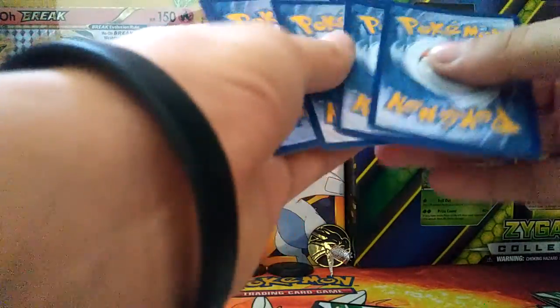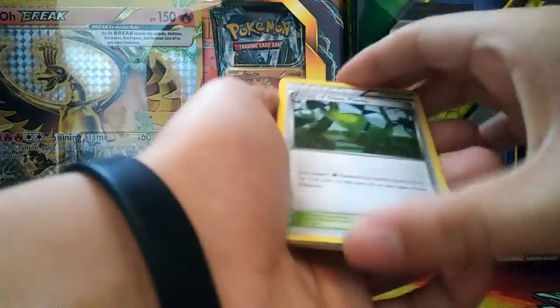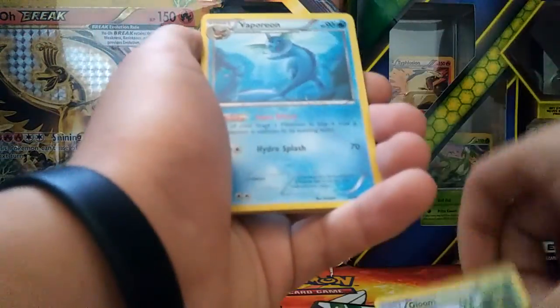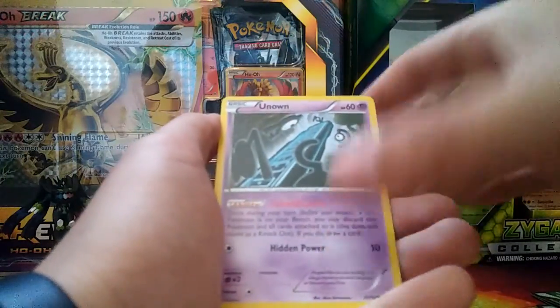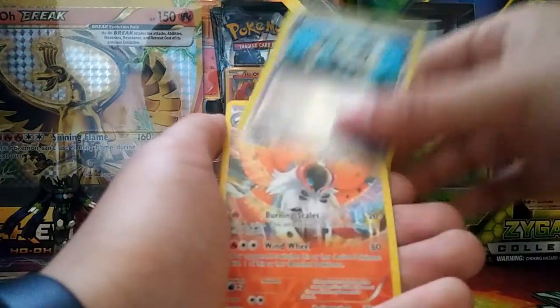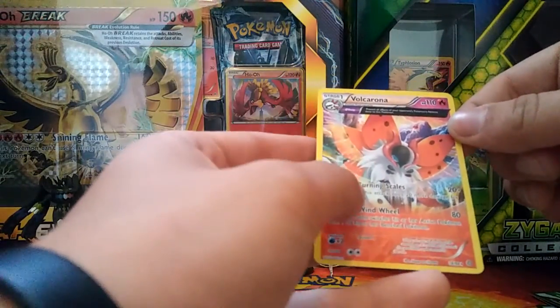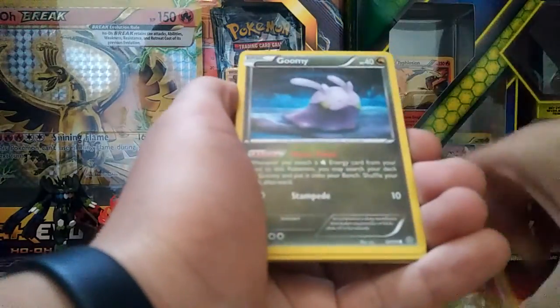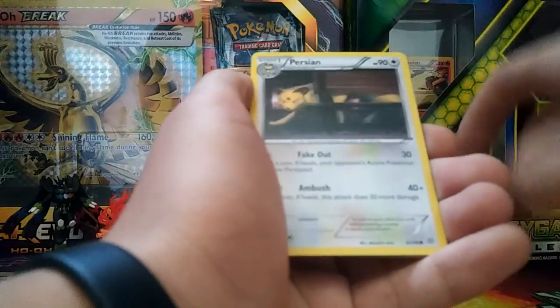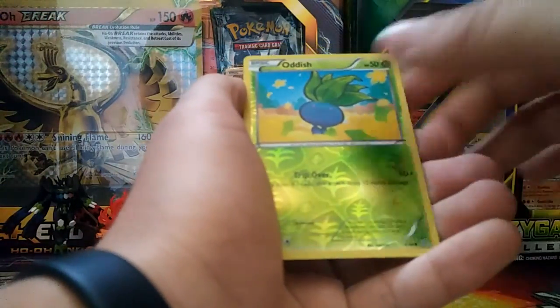Groudon pack - second part. Got a Forest of Giant Plants, a Gloom, a Vaporeon, a Quagsire, a Cottonee, a Baltoy, an Unown, an Eelektross, a reverse hollow, and a Ludicolo. Pack sixteen: got a Paint Roller, an Ace Trainer, a Goomy, a Whooper, a Baltoy, a Magikarp, an Oddish, and a Vespa Quinn. All right pack, not really good.